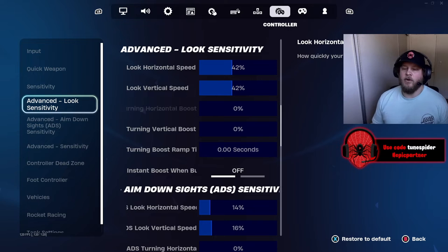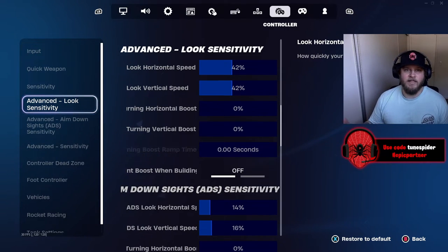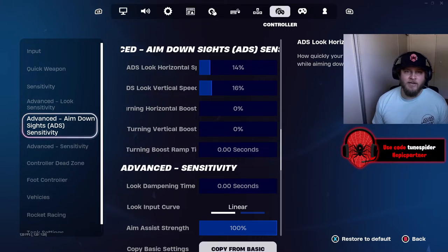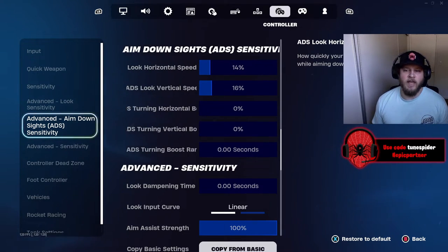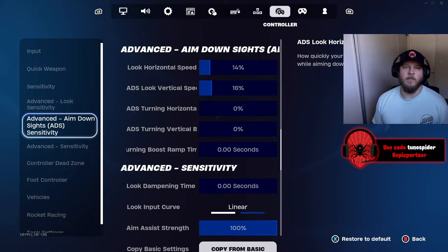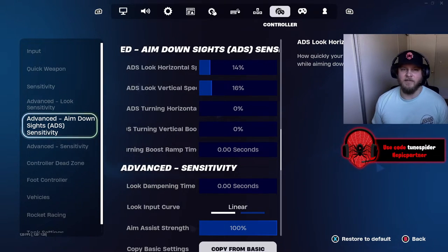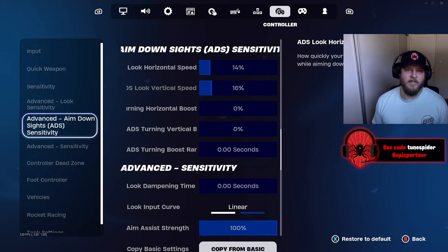Horizontal boost and vertical boost — I don't use them. I've personally never been a fan of them since they came into the game. The boost ramp time I have at 0 and instant boost when building I have off. For advanced aim down sights, my ADS horizontal speed is 14% and vertical speed is 16%. This used to be 12 and 14 but I recently boosted it up about a week and a half ago because of how much mobility there is and how fast people are moving around the map, whether in cars, nitro fist, or the mythic guitar.